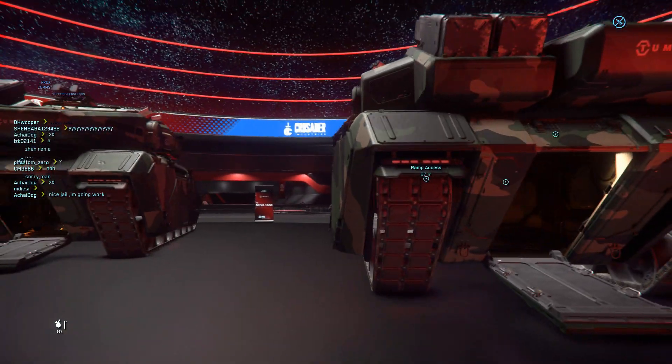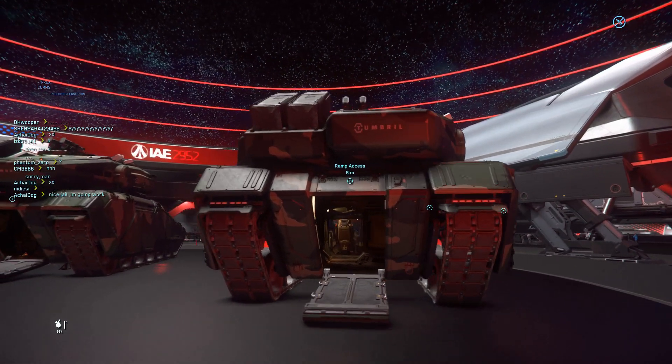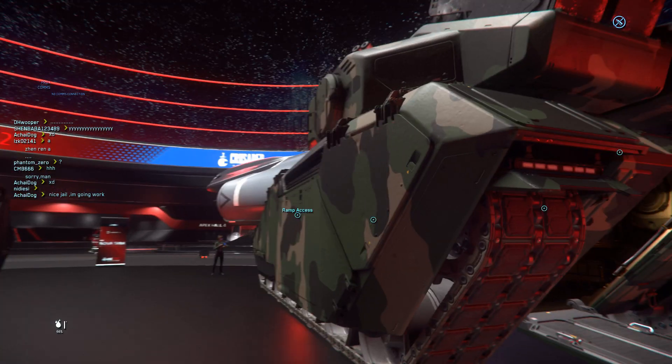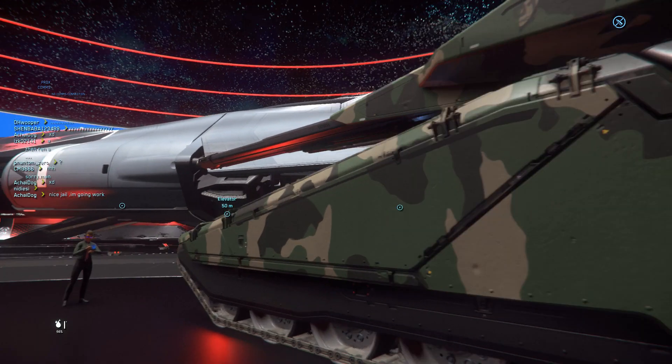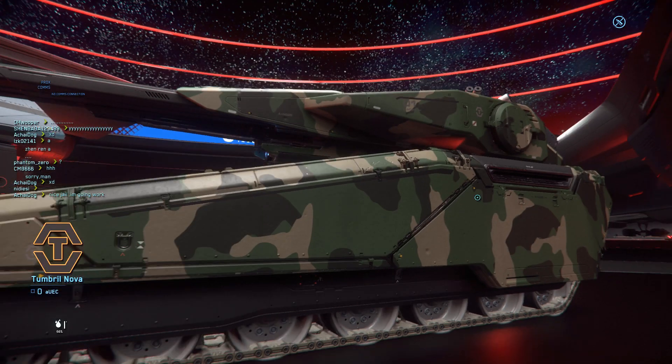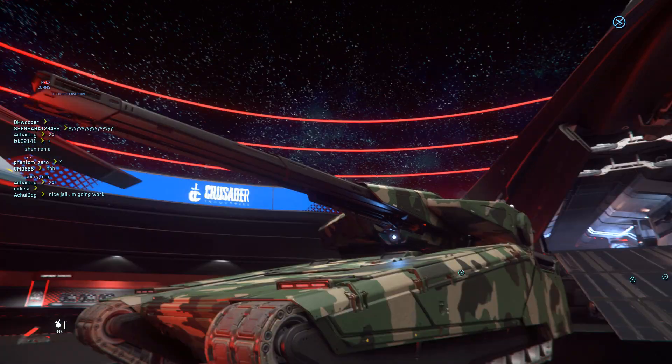Over here you can see there's a Nova Tank — a Tumbril tank. This is the only tank in Star Citizen right now. As I said, there are no ground assault missions that require you to use a tank.